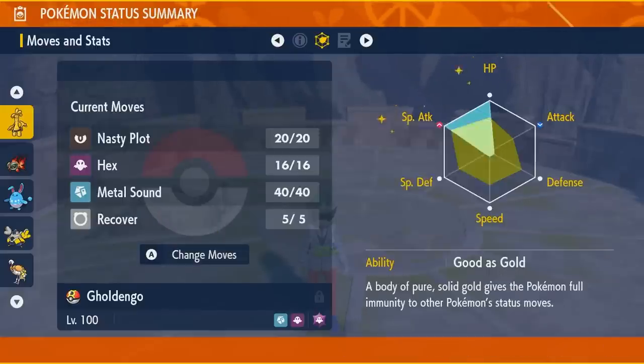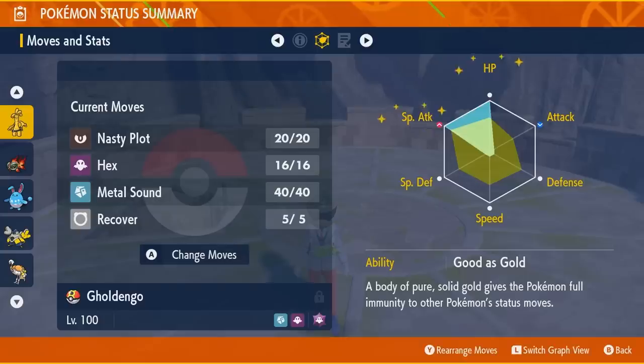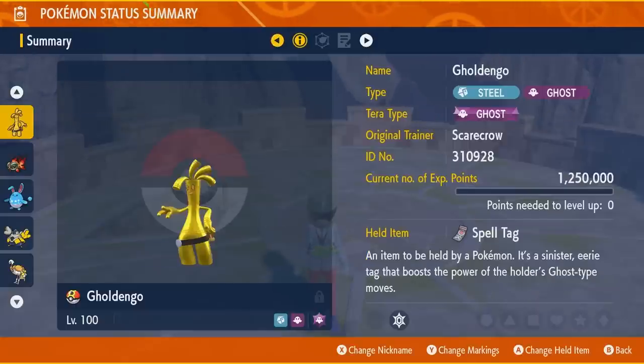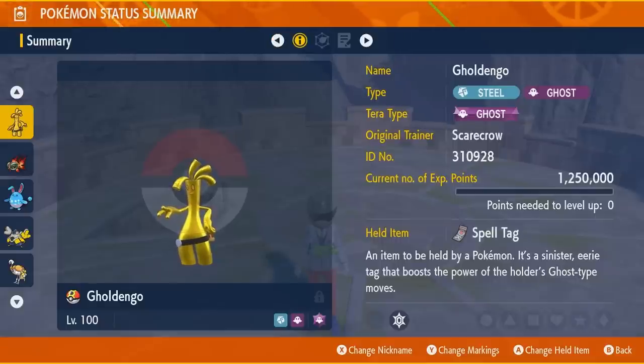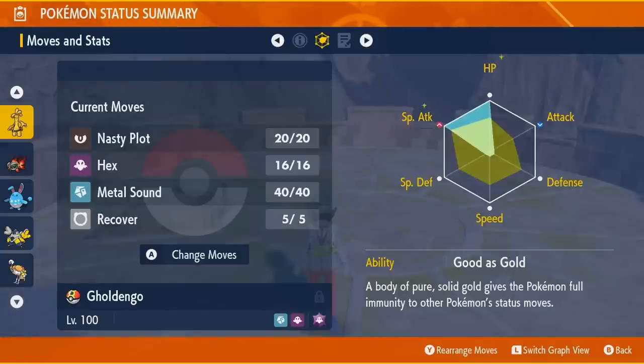This game also lets you relearn TM moves if you've learned them before, so it's really easy that way. The strategy I found best for going into raids with Goldango is: start by setting up Nasty Plot three times, then go for Metal Sound three times. Goldango is bulky enough to take hits for a while, and if you get a little low on health you can just Recover. I advise using PP Ups on Recover and Hex if you have enough. Metal Sound already has 40 PP and Nasty Plot has 20, which are plenty.